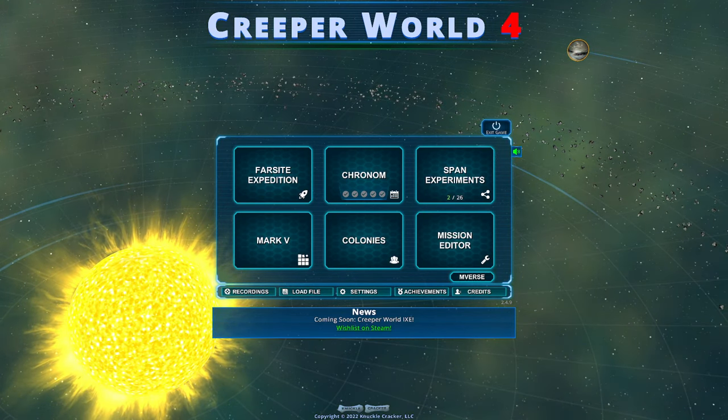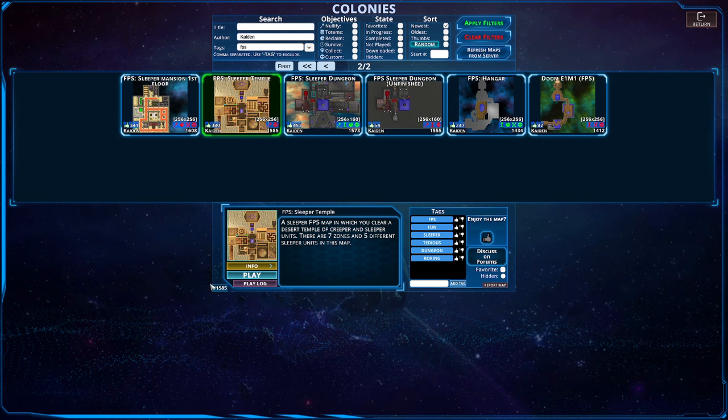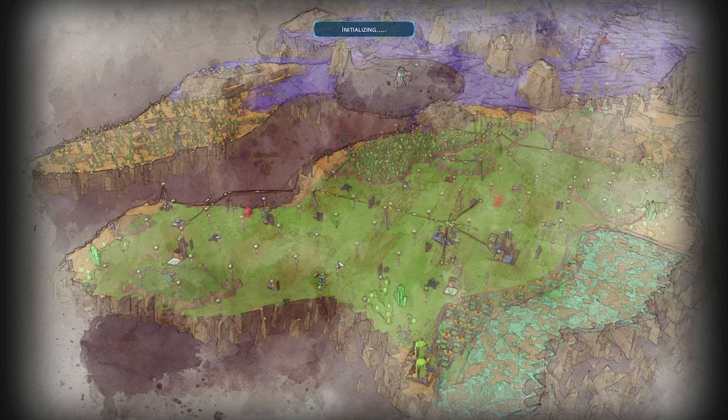Hello everybody and welcome back to another episode of Creeper World 4. We are back yet again in the colony section for another FPS from Caden. It is Sleeper Temple — we are working our way through the series of these maps, and another temple map next week as well. A Sleeper FPS map in which you clear a desert temple of Creeper and Sleeper units. There are seven zones and five different Sleeper units in this map. Let's give it a go.